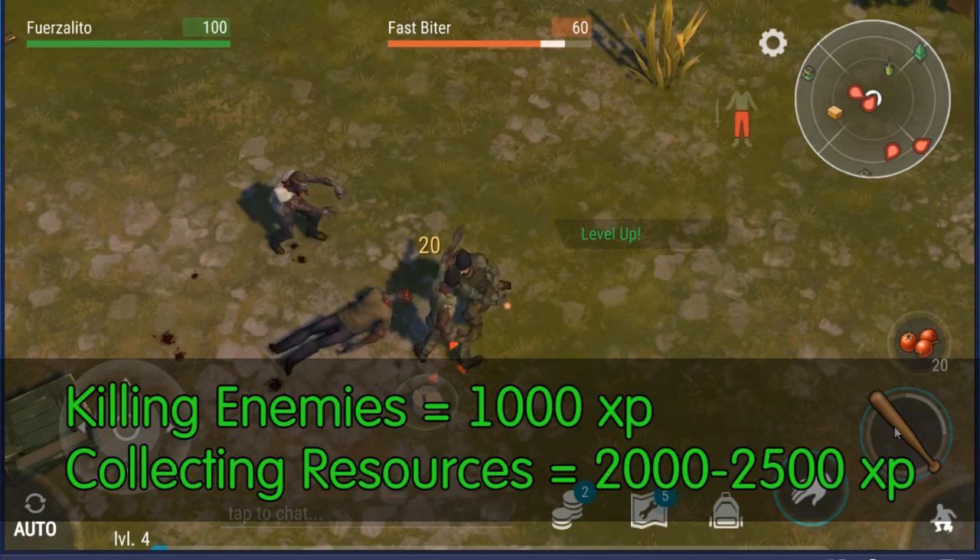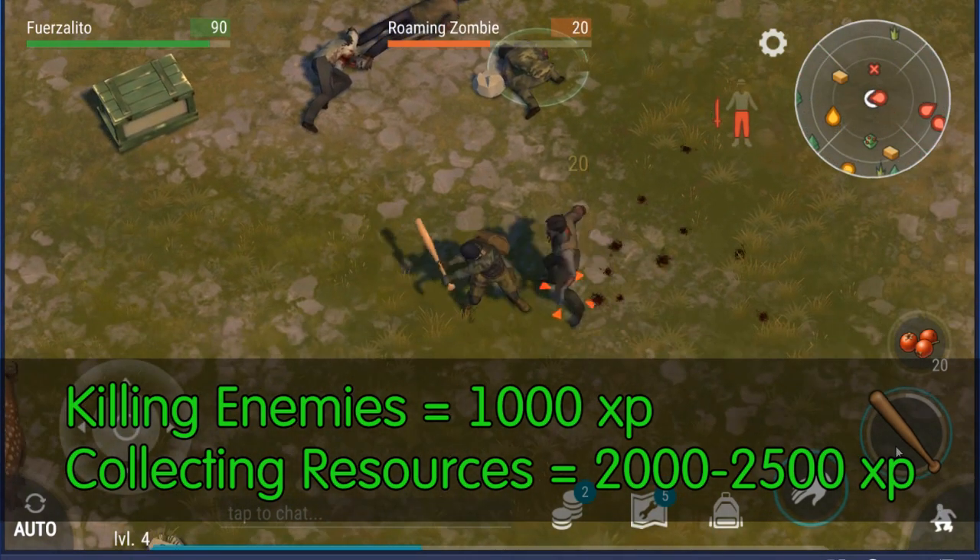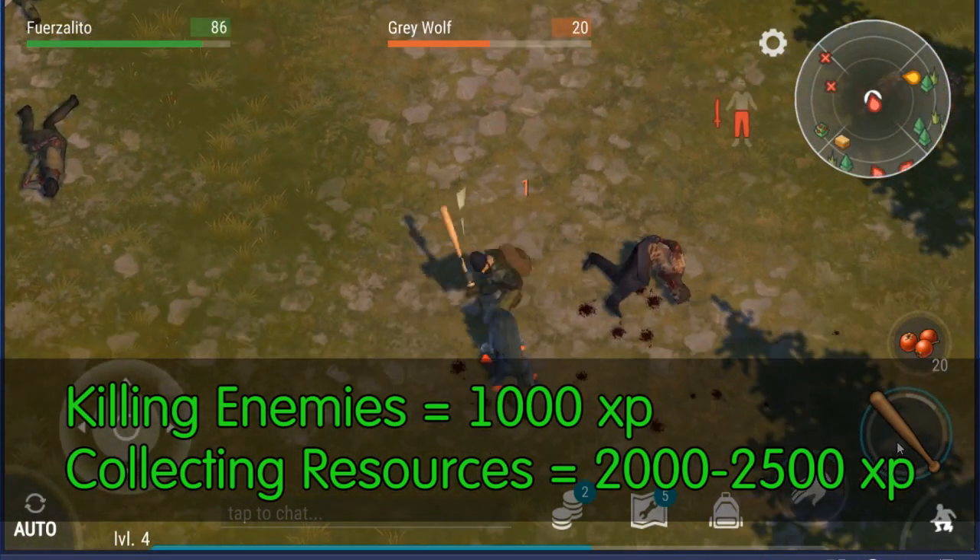Before level 5, 3,000 experience is 2 full levels. After that, it is well over a level until around level 40. Is it sexy? No. Does it work? Yes.